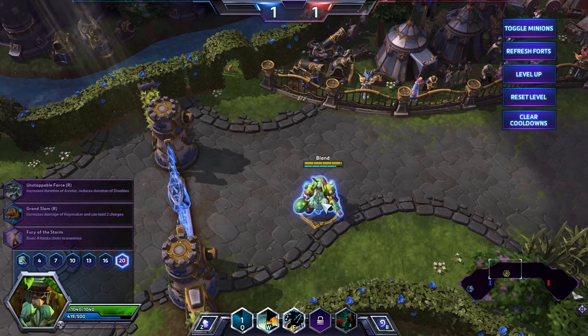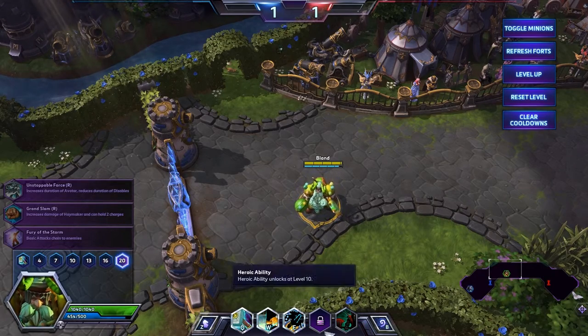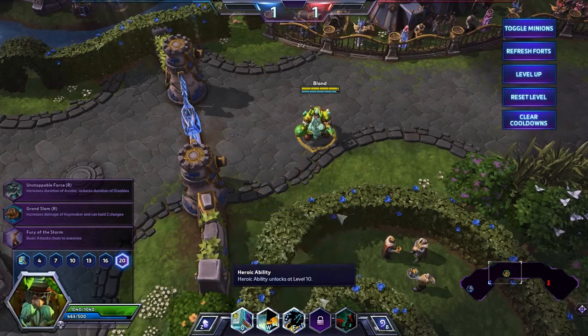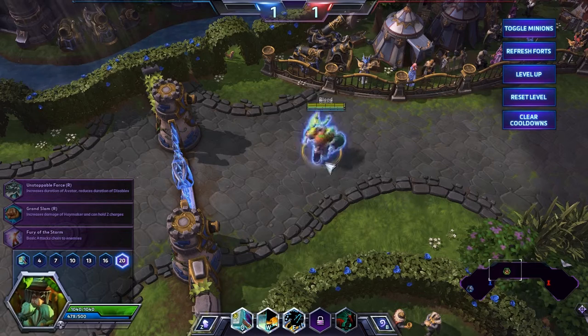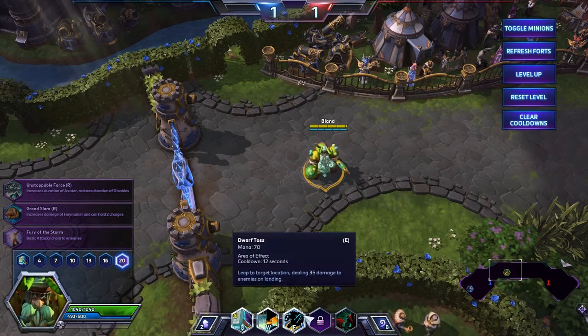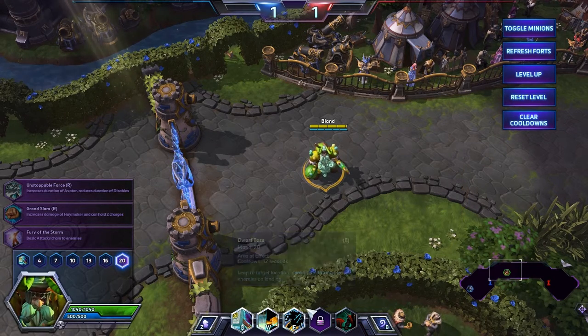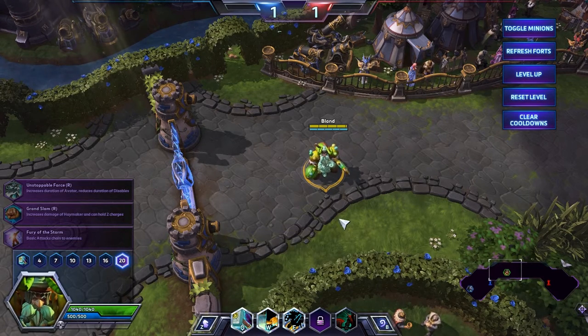Avatar can be used offensively all the time when it's up and you're fighting enemy heroes. Against some heroes you'll be able to kill them with Avatar up and abilities in like 3-4 seconds depending on how squishy they are. And Dwarf Toss is great for escaping but also can be used to catch enemies and kill them. This will work mostly in the early game.